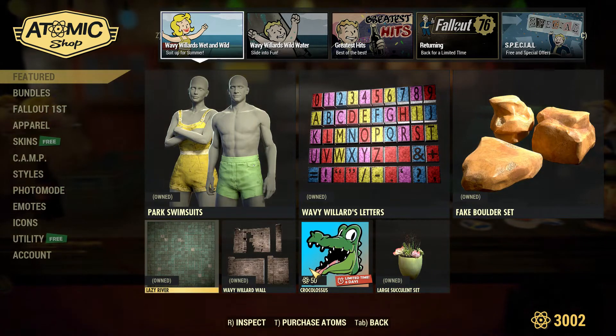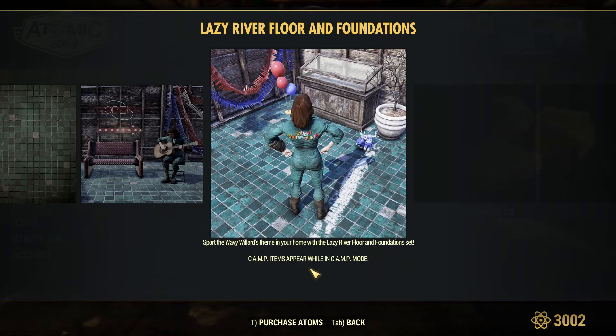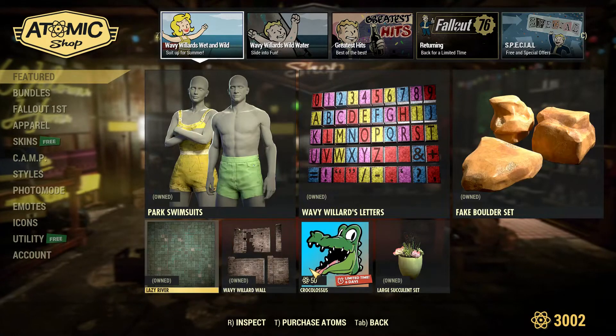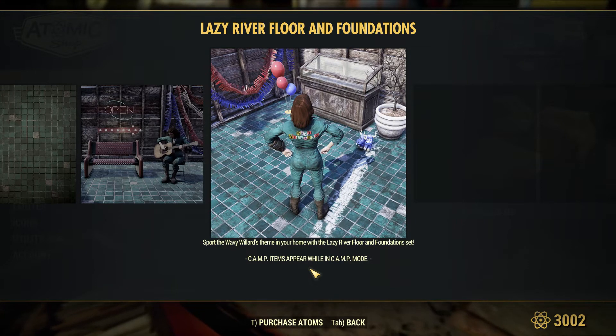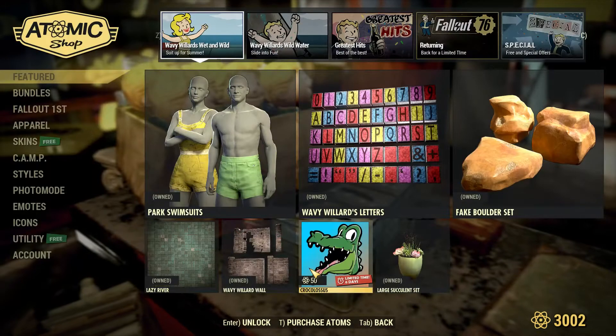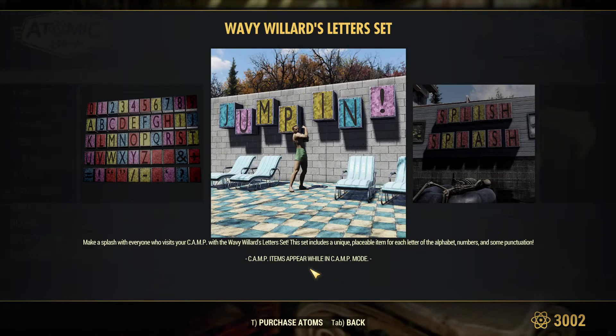For the lazy river foundations and floors — looks old, but still nice. Looks just like what you see at the bottom of a pool. The walls look nice, and these letters — the letters look great.